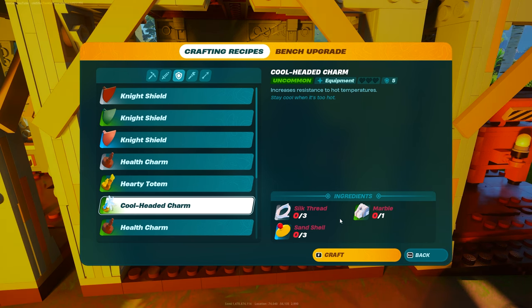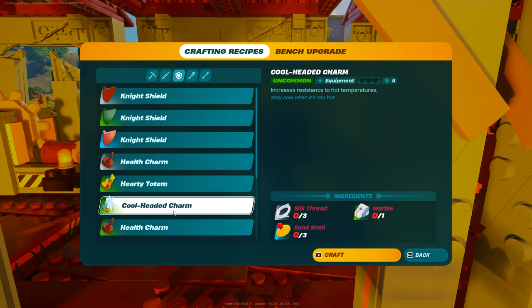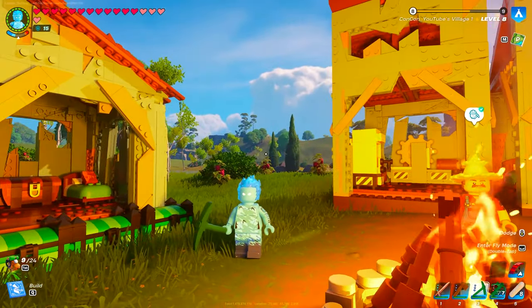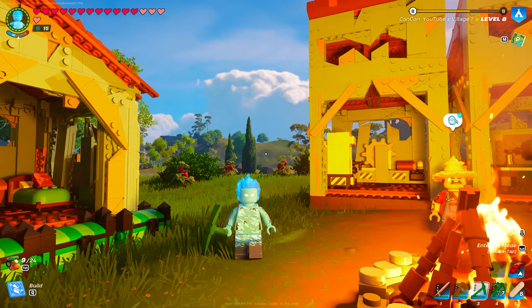The cool headed charm takes three silk threads, one marble, and three sand shells. I recommend making three of these — if you equip all three you won't even need to drink a snowberry shake; you will have enough heat resistance to survive the heat in the lava cave.